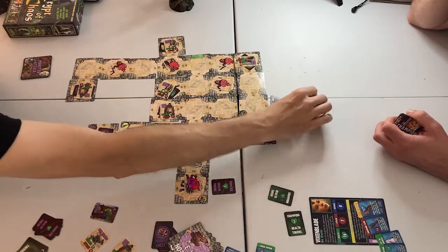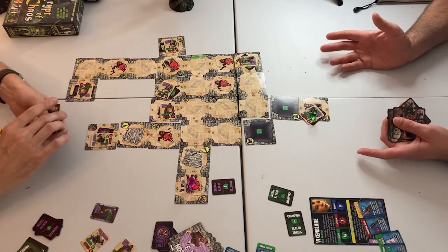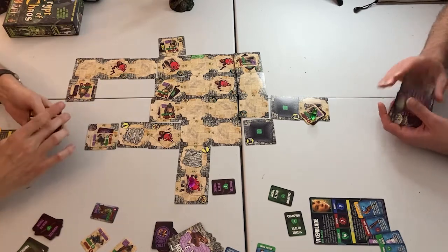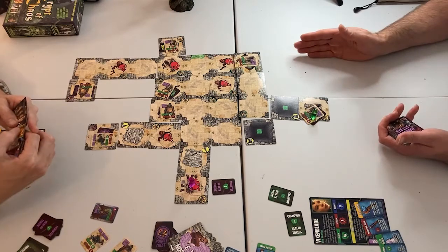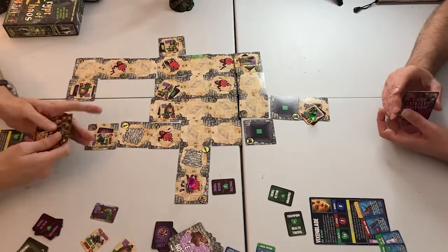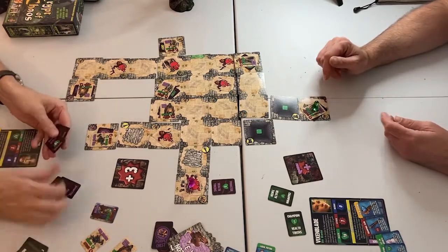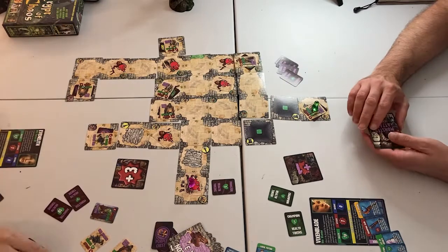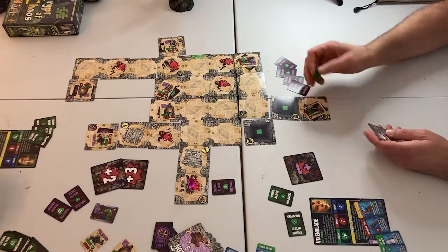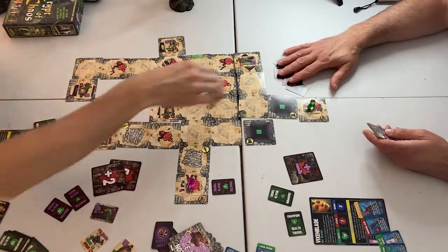I have a couple of criticisms of the game. One is probably just a purely semantic one — it's called The Crypt of Chaos, but the game has no chaos in it whatsoever. It is a very thoroughly mathed-out, almost procedural game, which is a good quality in the game itself. It plays out very fairly and is challenging without being punishing. But there's just no disorder, no chaos. I think the designer was using the term chaos in that Games Workshop way, which is just a synonym for evil, whereas I hear the word chaos and I think disorder, randomness, insanity.